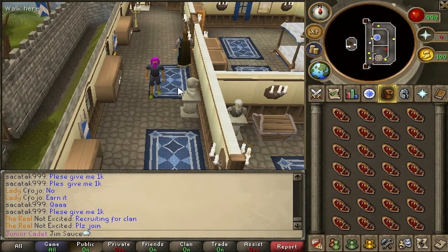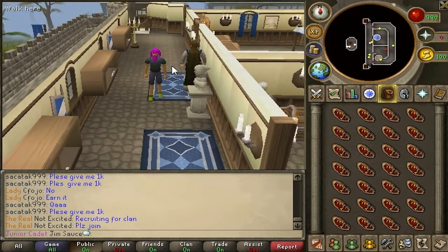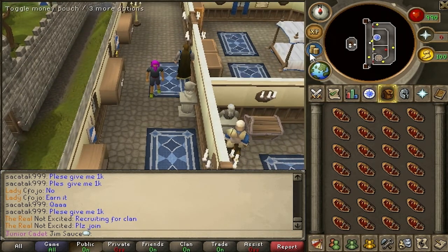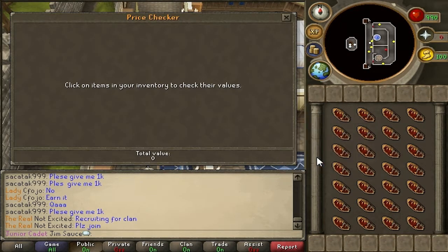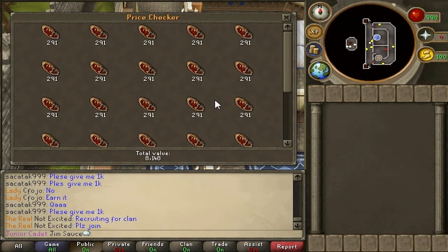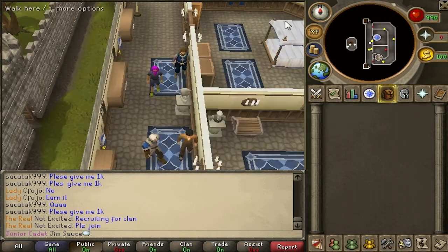Okay, ladies and gentlemen, we are back. I did actually screw up — I was tapping my buttons and doing the wrong option, so that was a fail. But besides that, let's do a quick price check. Anti-dragon shields: 291 each, and a full inventory is 8,148 GP profit each time you do this.